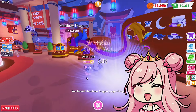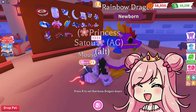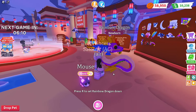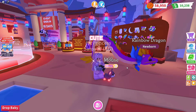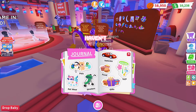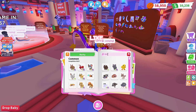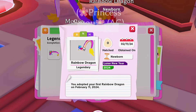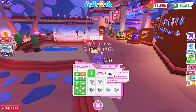Oh my gosh, I got the legendary! I'm so glad that I did. I'm so glad I decided to buy one more because I actually got a legendary — and I got it on camera! So cute. Let's see what it looks like because I haven't seen what the legendary rainbow dragon looks like yet. The neon glows blue! I'm so glad I got a legendary and an ultra rare.